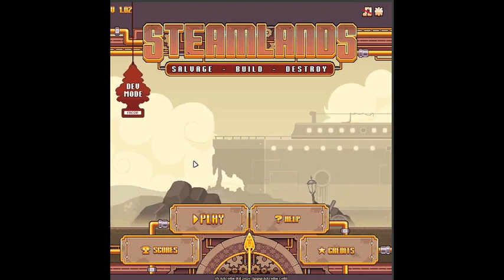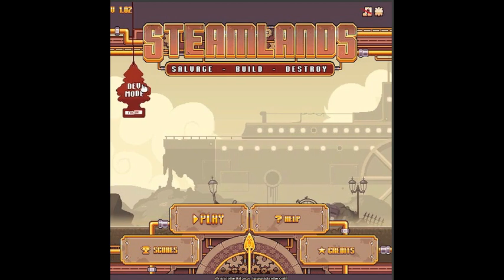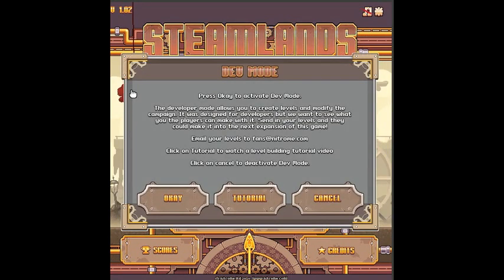First we'll deal with how to activate dev mode. Make sure you've got the right version of Steamlands, and that will have this little freshener on it. Just click on that, and that will bring up this pop-up. This pop-up also has details of where to send your levels to, as well as a link to this tutorial video.